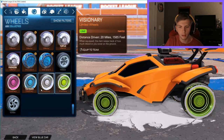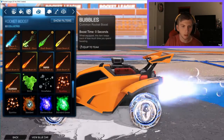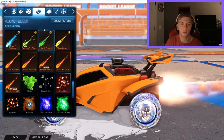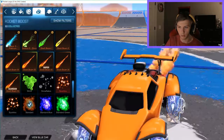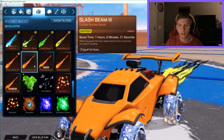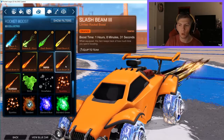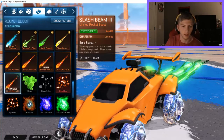Now I'm going to show you the Splash Beams I've unlocked. I don't have very many so this will go quick. Let me turn my car so you can see them: saffron, sky blue, orange, and forest green — which is pretty vibrant and I like it.